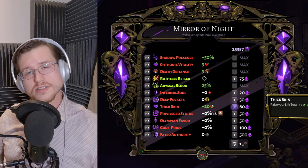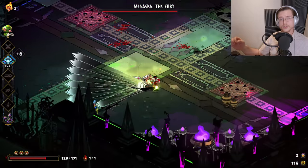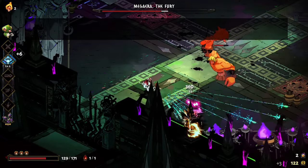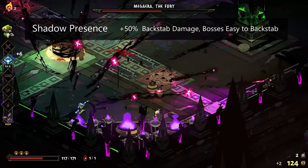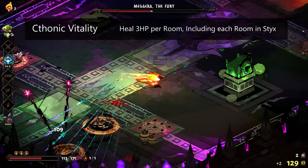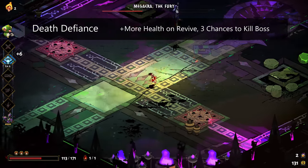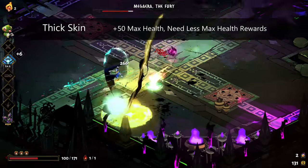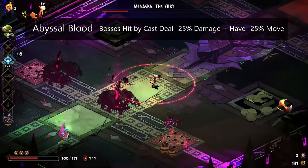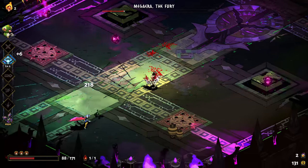You're going to want to max your Shadow Presence, Chthonic Vitality, Death Defiance, Abyssal Blood, and Thick Skin power-ups. Backstabbing bosses is pretty easy, making Shadow Presence a no-brainer, and Chthonic Vitality is a nice heal that works in the Temple of Styx, helping you reach the final boss with near max health. Pick Death Defiance over Stubborn Defiance because you shouldn't be dying in regular rooms, it heals you for more, and any boss you confront with three Death Defiances is going down. Take Thick Skin to make clearing Tartarus and Asphodel easier. Finally, Abyssal Blood is a huge debuff on a boss, reducing their damage and making them easier to dodge, especially when you haven't cleared the underworld and unlocked Demeter yet.